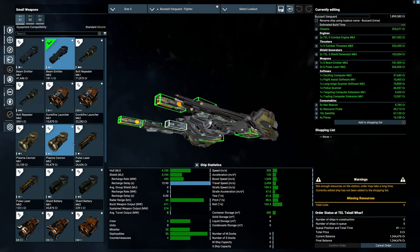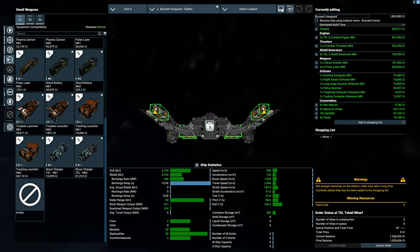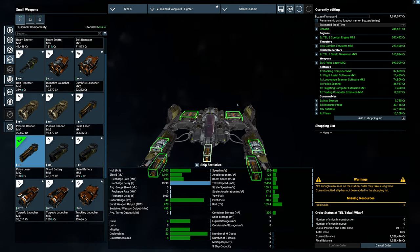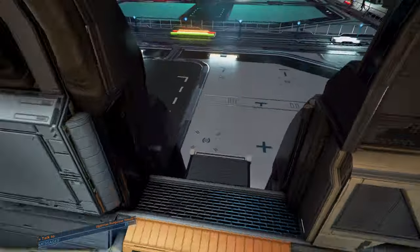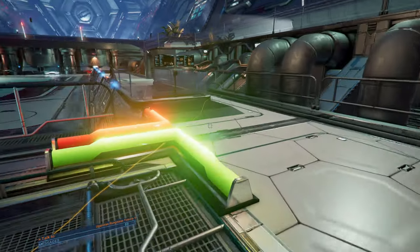I'm considering one of the Myon Charges for high damage output, or maybe three pulse lasers. Not the best ship — I'm aware of that. Let me know what you would do; I'd love to see those comments. Let's go to the trade corner to check if we got anything worth selling.